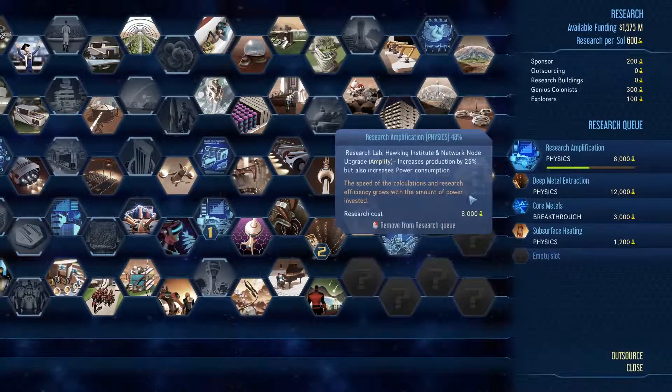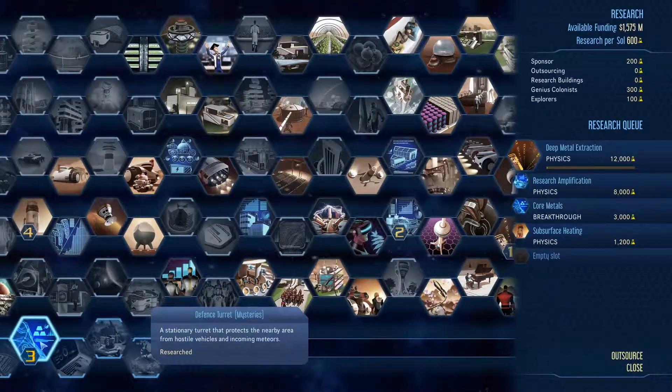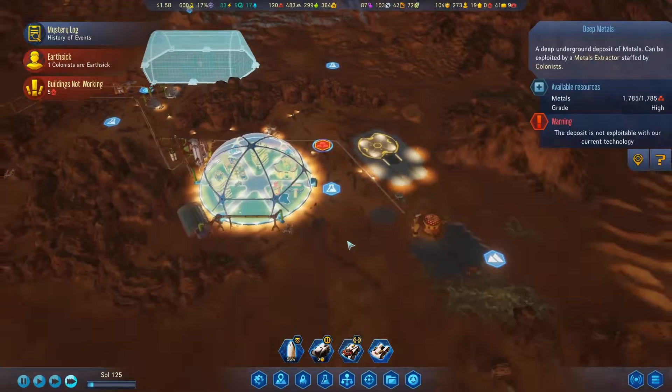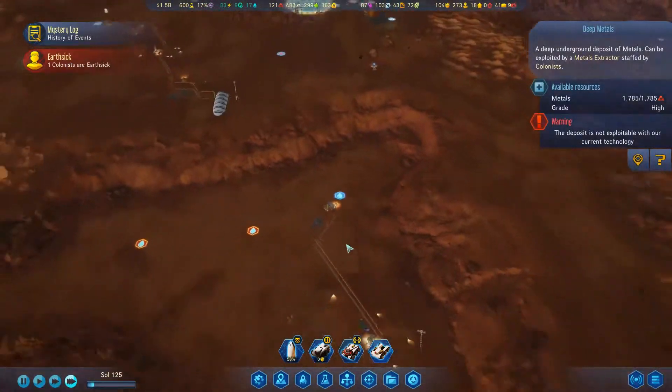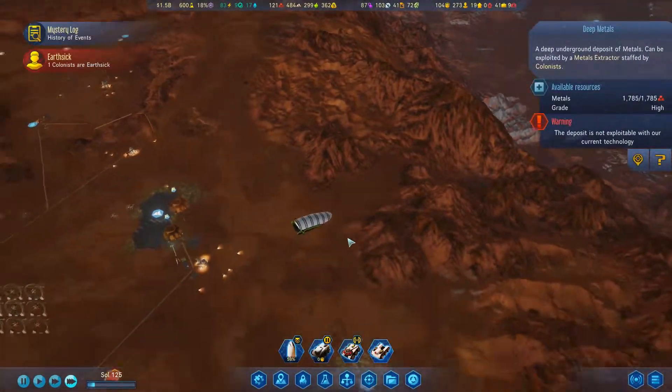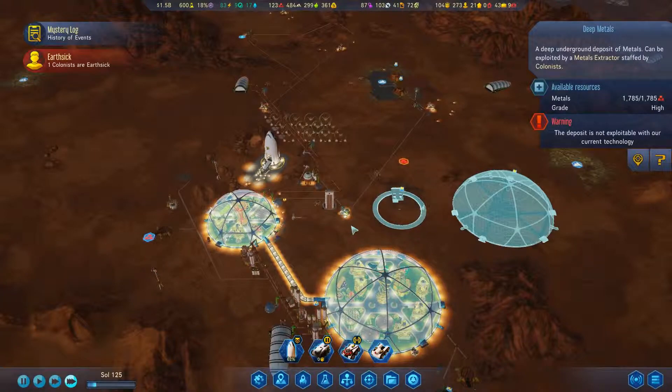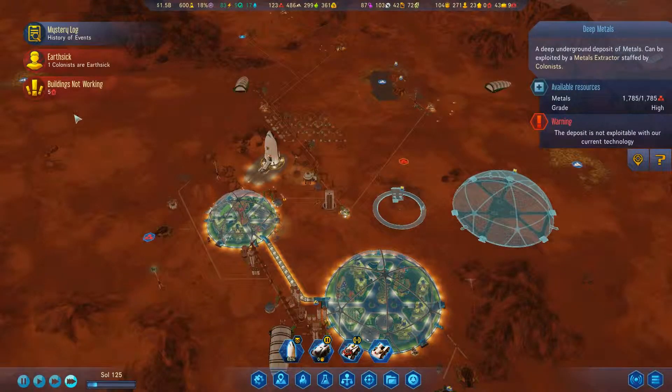We really want to do the breakthrough tech ones, because they're like 50,000 metals. And then once we got that going, we can sort of finagle things around a little bit better.